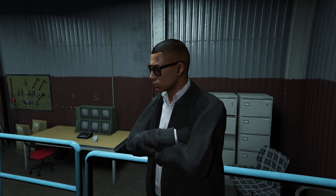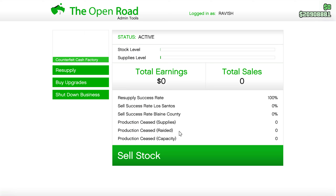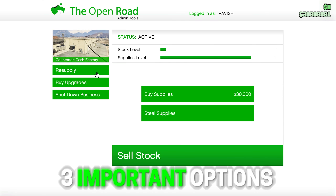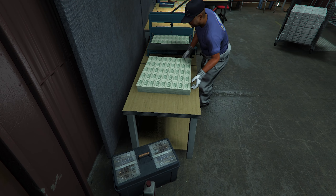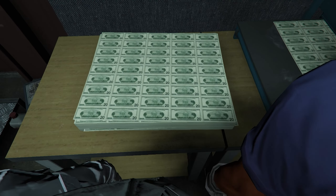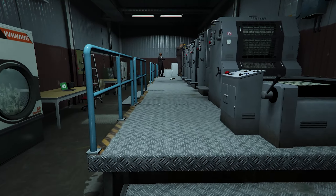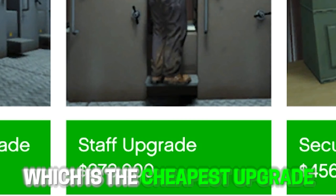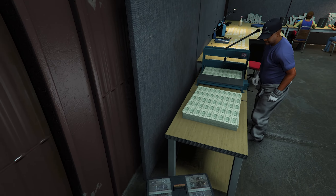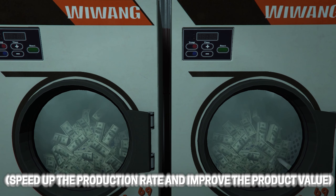You're going to earn way less if you don't have the correct upgrades — we can check these out on your laptop. In total we have three important options to maximize profits. The equipment upgrade is a must-have and the most expensive one; it speeds up the production rate and improves the value of the product, meaning supplies are transferred faster into the final product and your product is worth more money. The staff upgrade is the cheapest of the three and also one I suggest purchasing, as it allows you to hire more staff members who provide the same two benefits as the equipment upgrade.